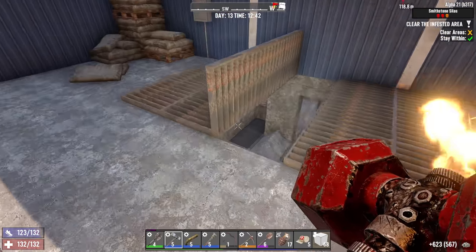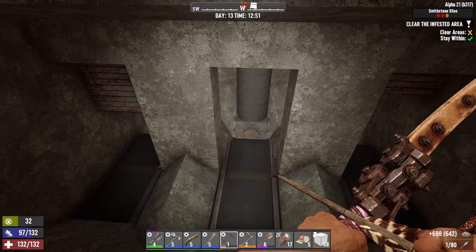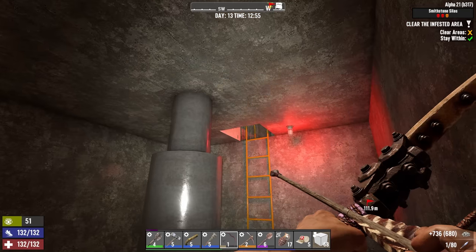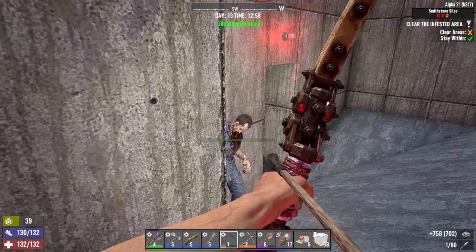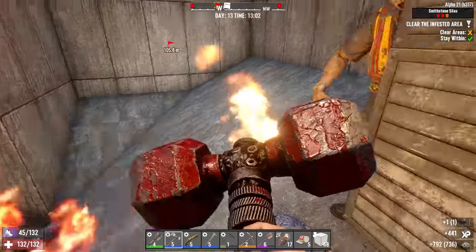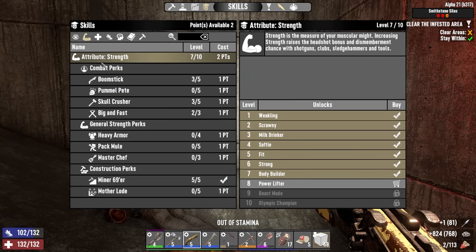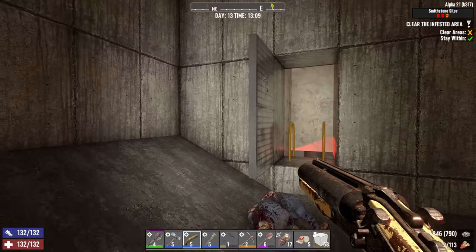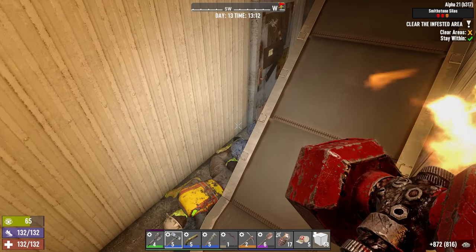There should be a whole bunch of zombies down here. Oh, this looks different — there's a ladder on the back side. This smells like a trap. Got a few zombies — took that like a champ. I did have those skill points — forgot to spend those. Spending them immediately into Skull Crusher so we have more of a stamina benefit using the steel sledgehammer. I'll take one of the shotguns for tonight; I'm pretty sure I have some buckshot back at home.